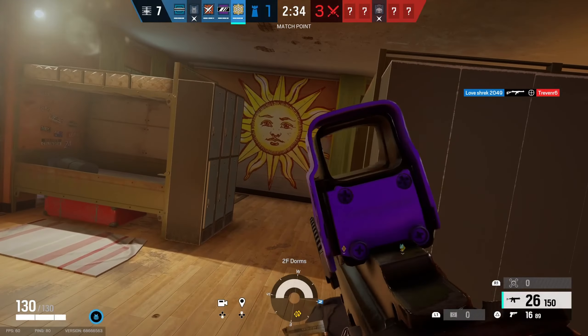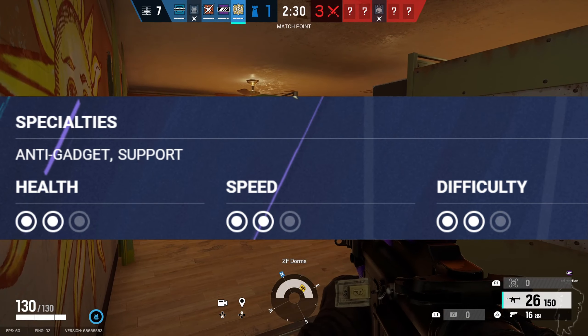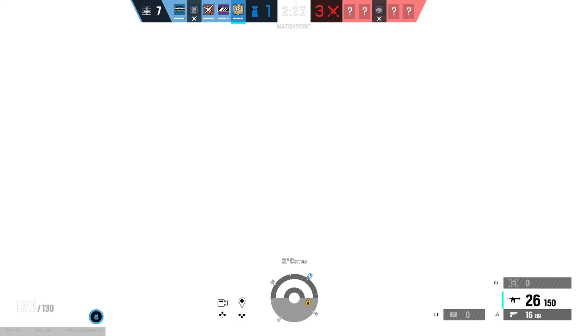Aloha! Welcome to DotExplain. Today I will be explaining how to play Jaeger. Jaeger is a 2-armor and 2-health operator. He is also an anti-gadget and support operator. Let's get started!